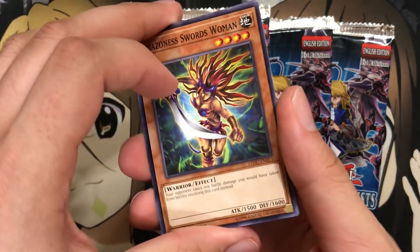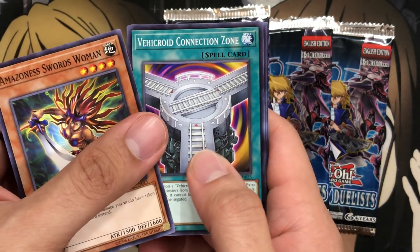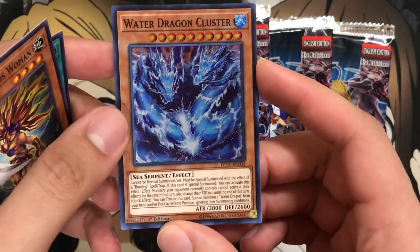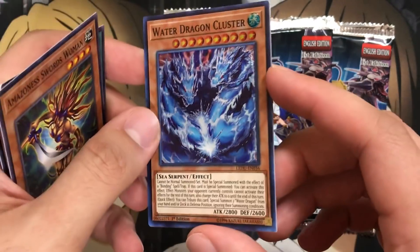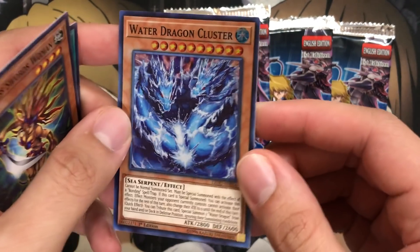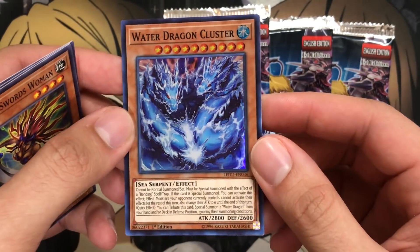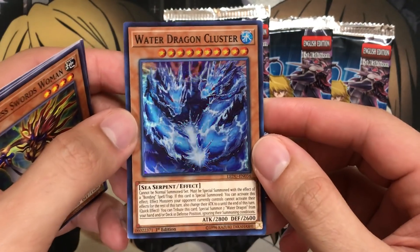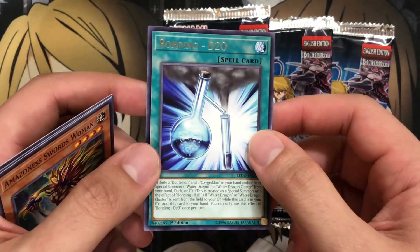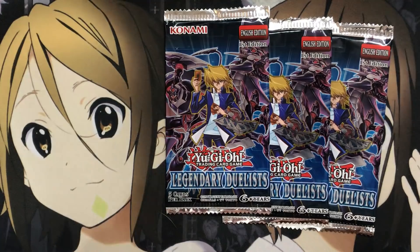Same with the Amazonian deck — want to do an update to that deck as well soon. We've got Amazonian Swordswoman, another Via Croid Connection Zone, Armor Aroid. We have a Water Dragon Cluster, which I thought was Legendary Fisherman support, but this is actually its own deck as a whole. So it might do that one too — the chemistry deck that Bastion ran. And we have a Bonding D2O as well, so kind of that support that works with it.